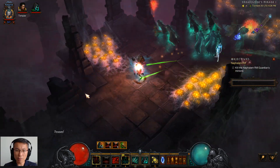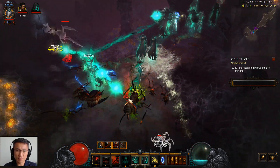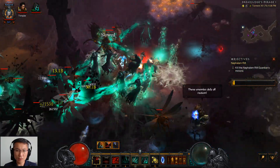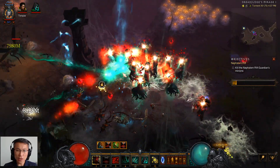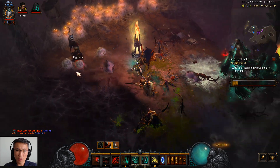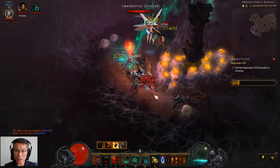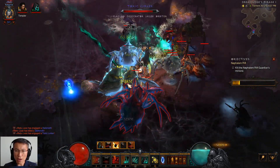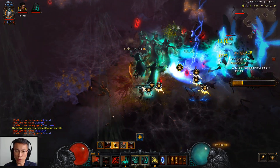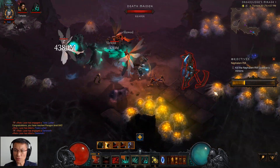This is Simulacrum — it's nice, a lot of things just die. The Health Globe is good because it helps me recover my essence. Now I'm shielded. The good thing about the pet build is you can do other things while the pets do the damage. As you can see, this character is running really fast — I love it.